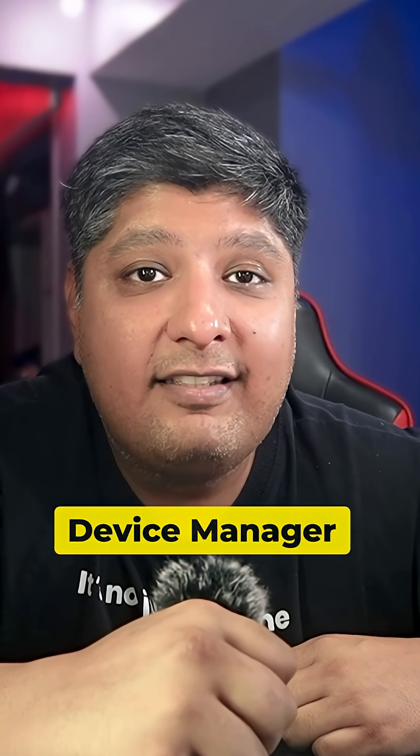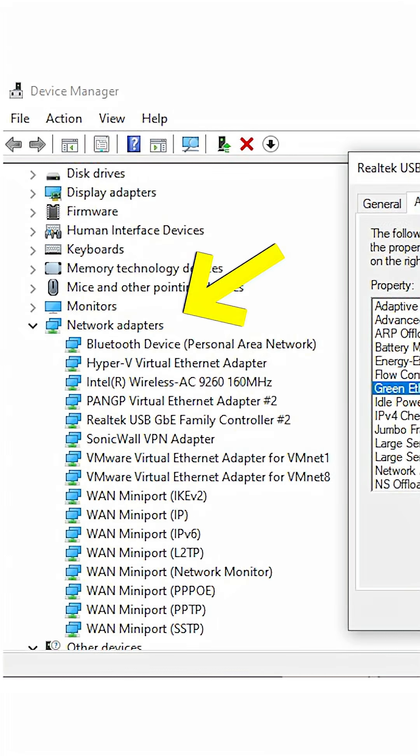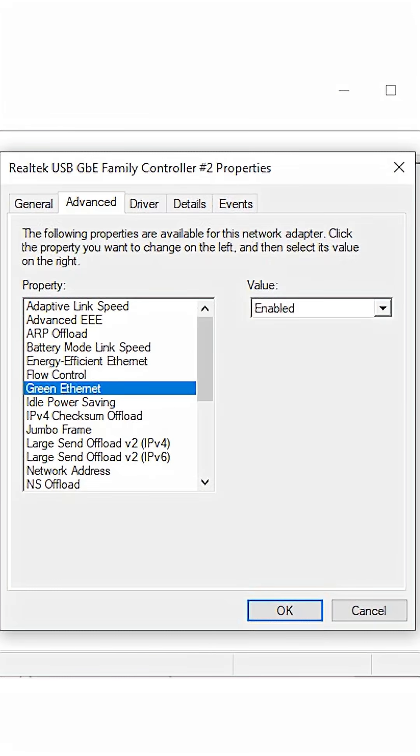Hit your Windows key, type Device Manager, find Network Adapters, right-click on your ethernet connection, go to Properties, then the Advanced tab. Now the fun begins.